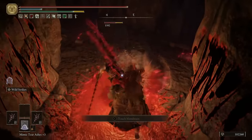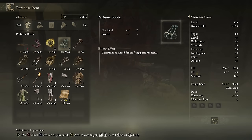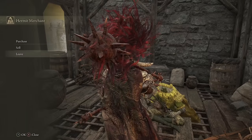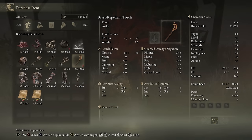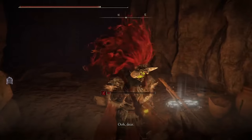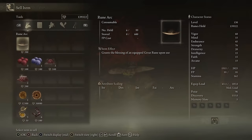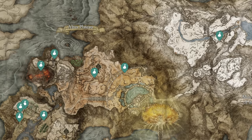We talked about the Bellbearing Hunters earlier, and for the most part they spawn in place of a few merchants in the game. That brings us to the next thing you want to do: buy everything from all the merchants. Most of them have rune arcs, which are a fairly limited item if you don't want to do PvP or co-op, but there are also many amazing items - whole armor sets, spells, crafting materials, and invaluable resources like the Sentry's Torch and the Beast Repellent Torch. Alternatively, if you simply don't have the runes to buy everything, you can kill the merchants and collate all their bell bearings back at the Twin Maiden Husks in the Roundtable Hold, giving you access to all their shops in one convenient location.